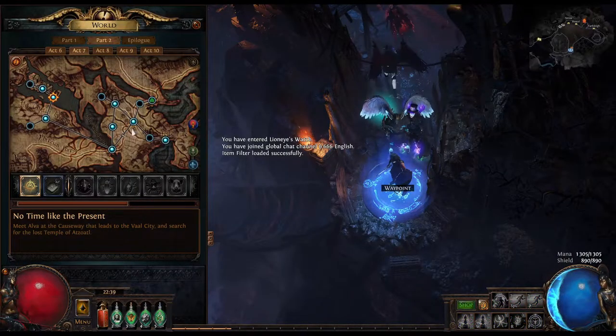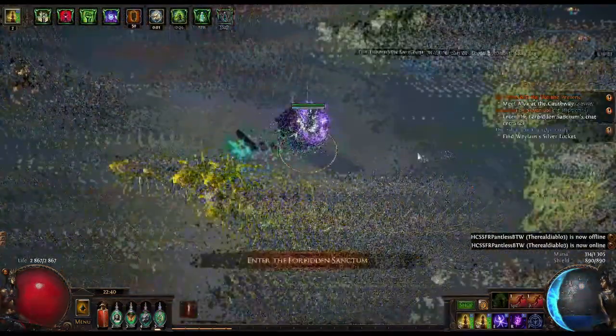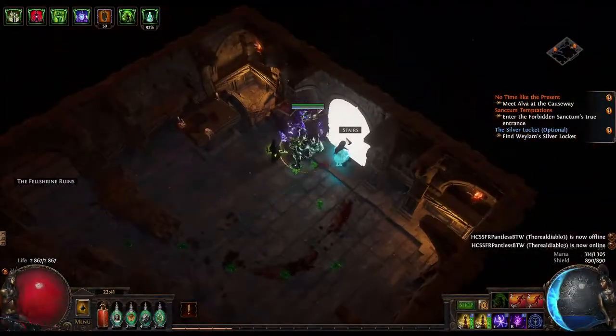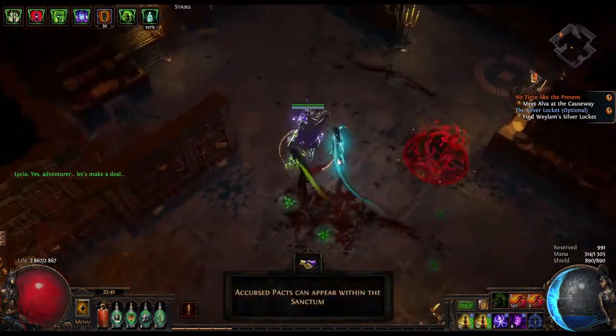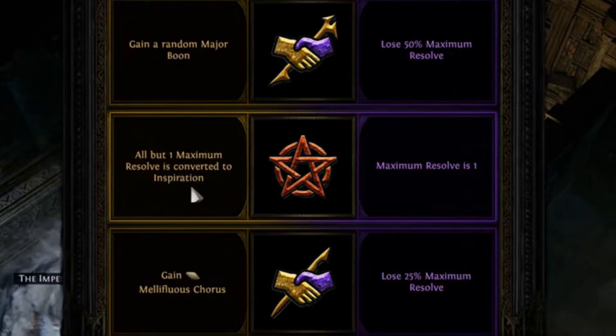Then once again at Act 7 at the Fell Shrine Ruins, you will find the entrance to the Forbidden Sanctum again, and here you'll find an Accursed Pact. This makes it so you would find this Accursed Pact once you run your Sanctums, providing you with different kinds of perks, so that can be quite huge to have.